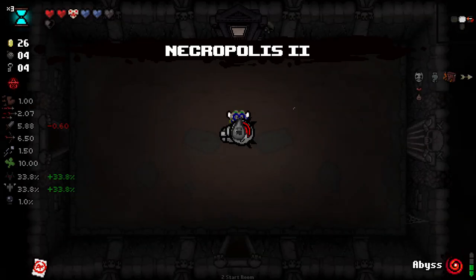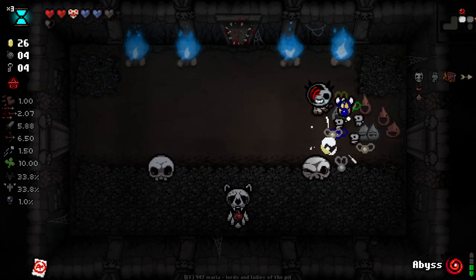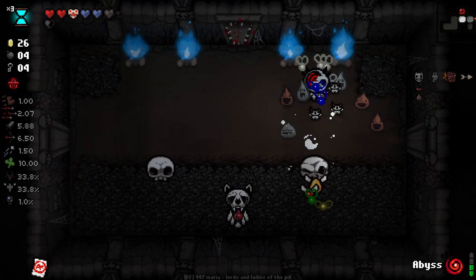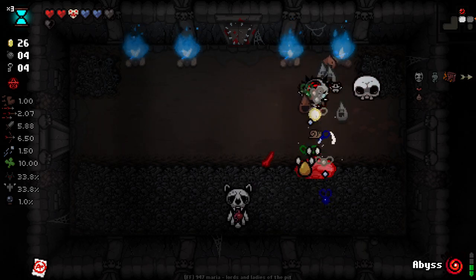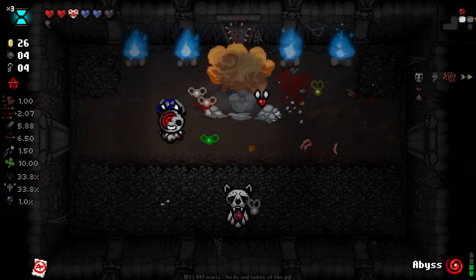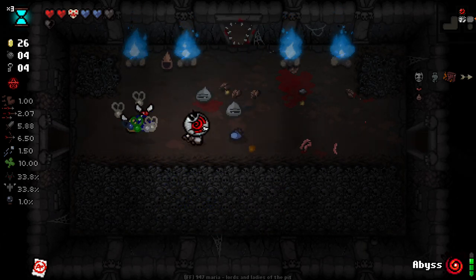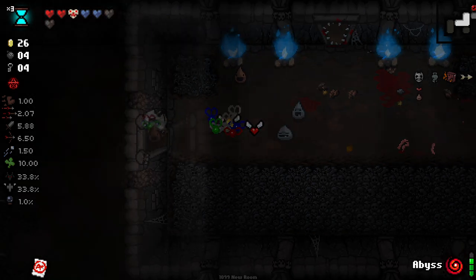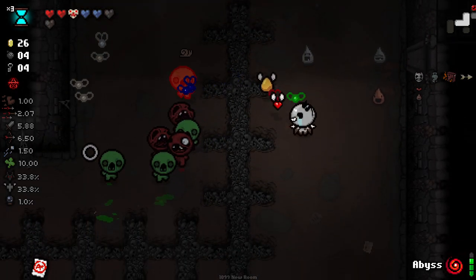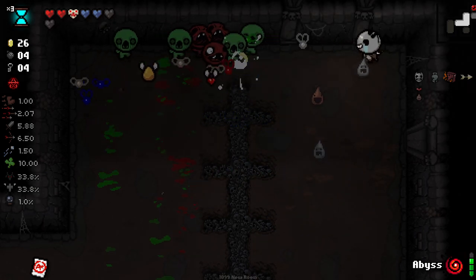Right, last floor — well, that's a normal floor. Got to get our Fool card — keep an eye out for it. Kind of tricky. Our health is actually looking really good — I didn't think our health would be so good. Our fire rate is abysmal, I will say.